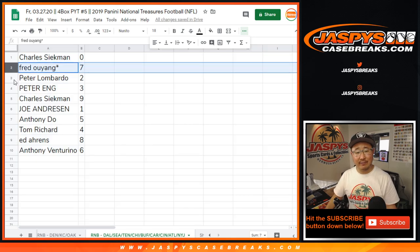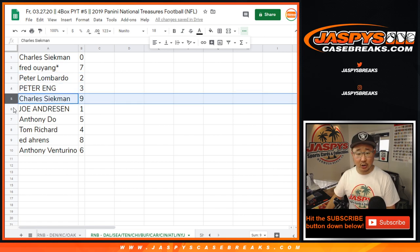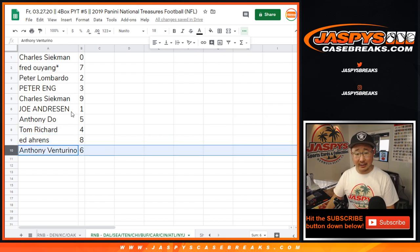Charles with zero. Fred with seven. Peter L. with two. Peter E. with three. Two Peters in this one. Charles with nine. Joe with one. Anthony D. with five. Tom with four. Ed with eight. And Anthony V. with six.